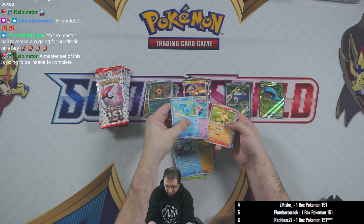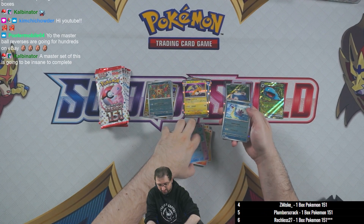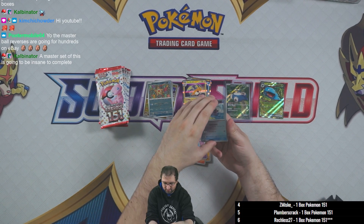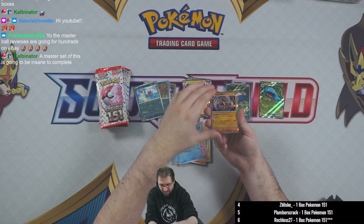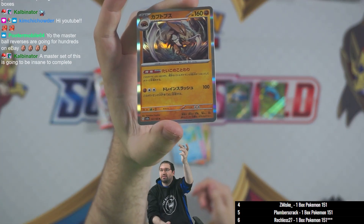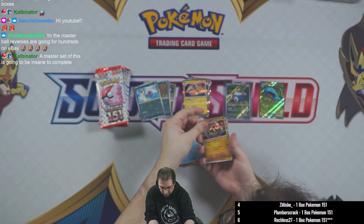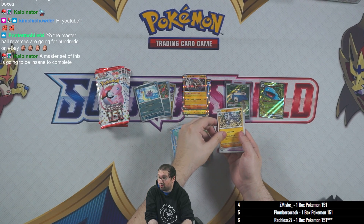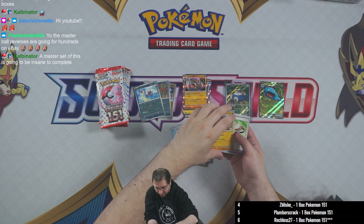Horsea, Slowpoke, Ponyta. Pokeball holo on the Lapras. And then we've got Rhydon — excuse me, almost said Rhyhorn — and then Nidoking.